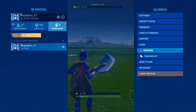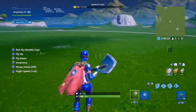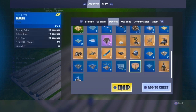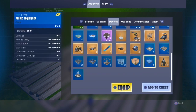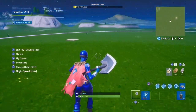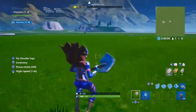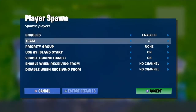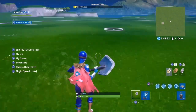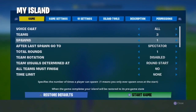Now I'll show you the island settings. I have three teams. If you want to make teams, you grab a player spawn pad, place it down, and assign it to a team. Team one goes here, team two goes here, team three goes here. It doesn't matter what order, but you have to have the matching number of teams covered with spawn pads.